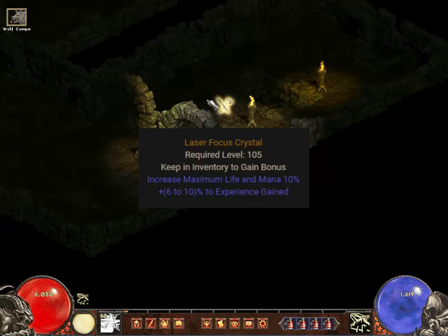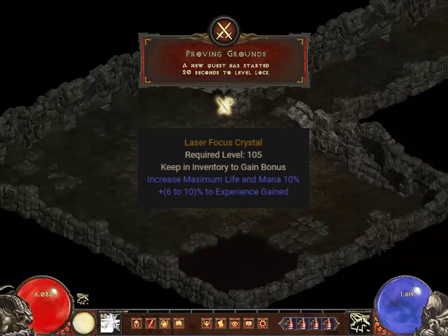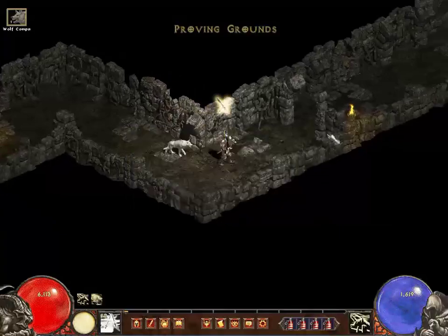The reward is a charm called Laser Focus Crystal. It gives a flat 10% bonus to life and mana, and an extra experience gained bonus — a welcome upgrade for any character.